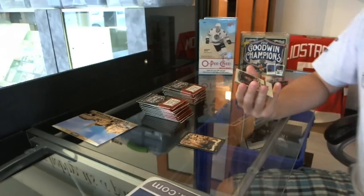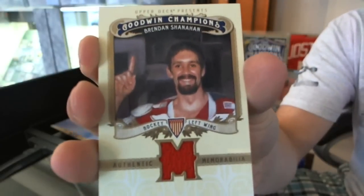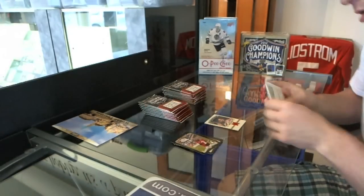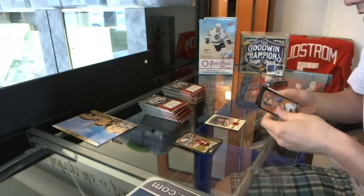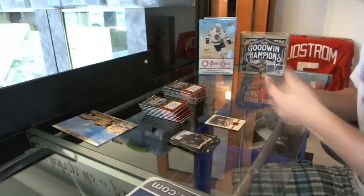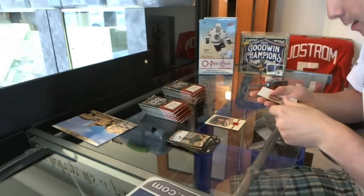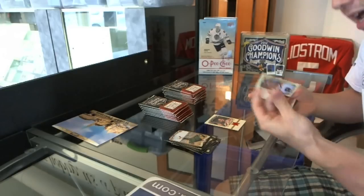We start right off the bat with a game-used jersey of Brendan Shanahan, right off the bat. This may take a little longer than normal to go through since it's the first time I'm looking at this product and it is different than normal. We've got a mini of Ned Crotty.